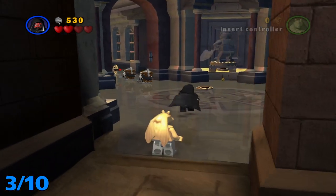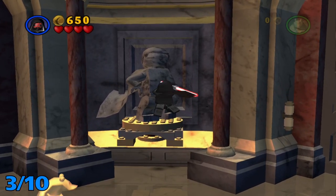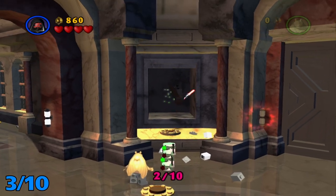Once we are in this palace over here, I'm going to take care of these real quick. Once that's taken care of, you're going to want to come over here to the statue. Step on the button and it will open up this little room with a minikit inside.